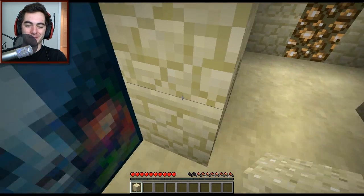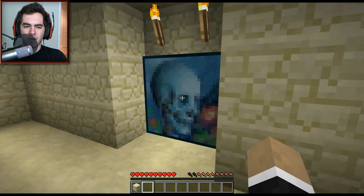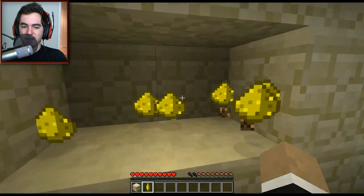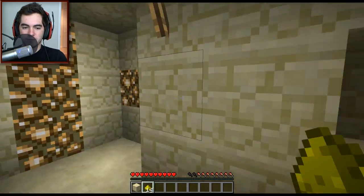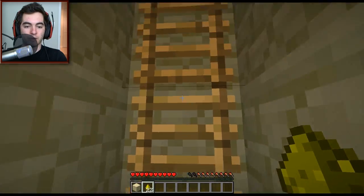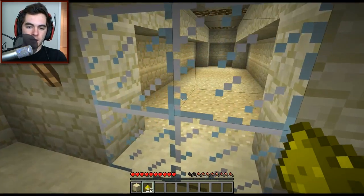I thought maybe it'd be like a pitfall or something, but nope. Don't bother digging. Do I destroy the lightstone? Was that a hint? I'm sorry if I'm breaking the rules here, but you're kind of hinting at me destroying the lightstone, so I'm going to destroy it. The only way I can actually get through something is by going through a vertical one. There we are.